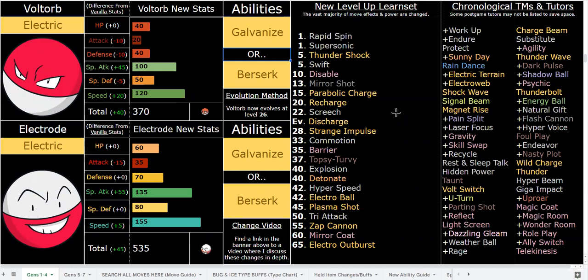With Galvanize, that's 192 base power coming off of 135 base special attack, which fits Electrode very well in my opinion, and 155 base speed — Electrode is probably in the top seven fastest Pokemon in the hack.